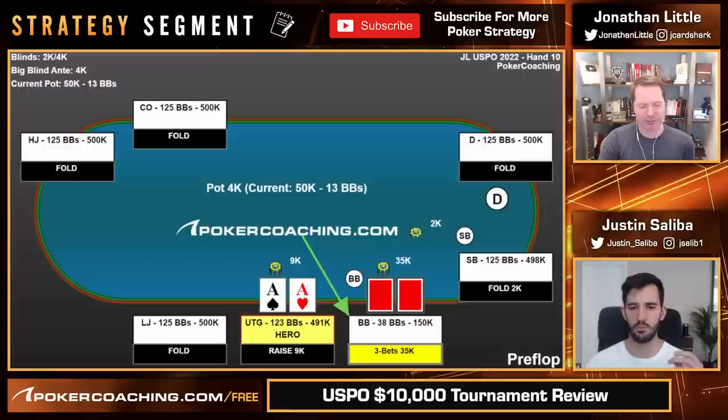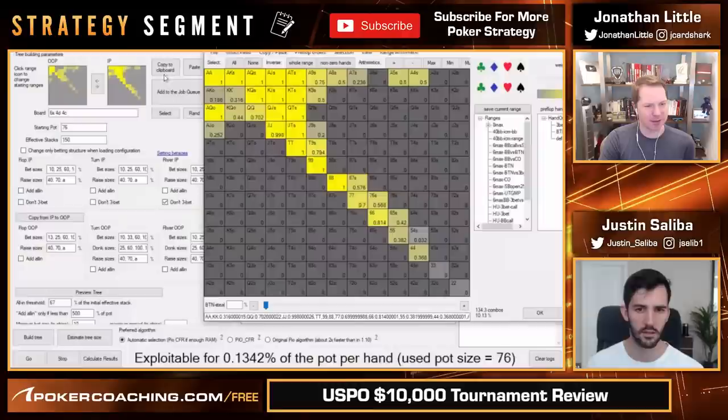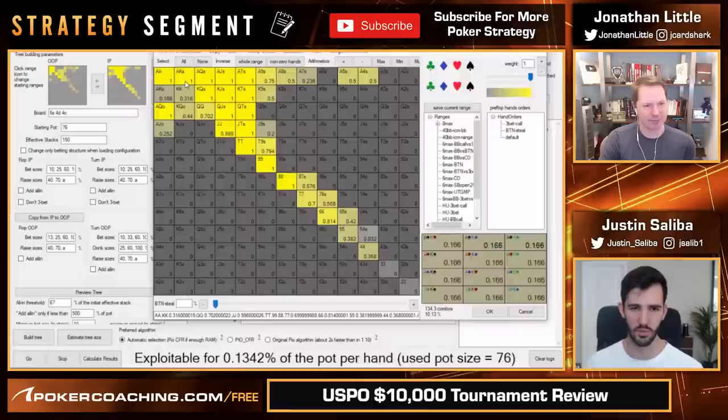I like most of what you said in terms of your strategy. I think that when we're in position in this spot versus being out of position, you're just going to call infinitely more. I assume even your jacks and queens are going to find some calls in this spot, and your kings are going to be the ones that really want to go all-in, and then aces obviously trap. Let's look at the preflop strategy for this spot.